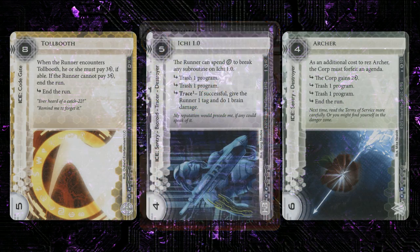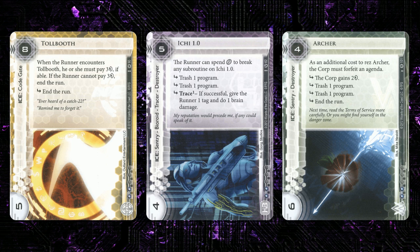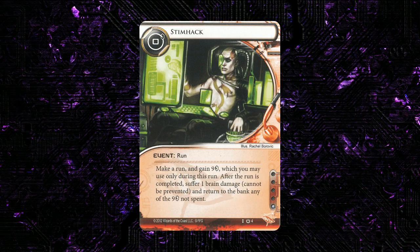In early Netrunner there wasn't really a good way to tax the runner in the way that we think about it today. There was Tollbooth and maybe a handful of other big ice like the Bioroids, but in general we didn't have ways to tax the runner to the extent that we can in 2015. So Stimhack has gotten a new breath of fresh air — it's been taken into a lot of decks that would have never considered it in the past, because being able to crack a really expensive remote, or occasionally the centrals, is something that modern players want and is easily worth the one influence. Overall I'd say Stimhack is the best designed run event in the core set.